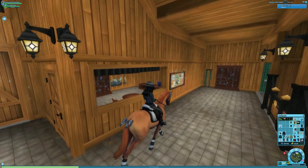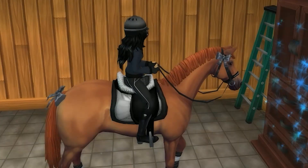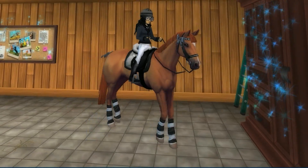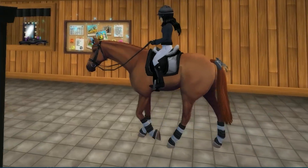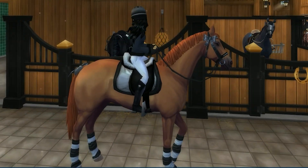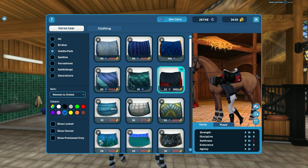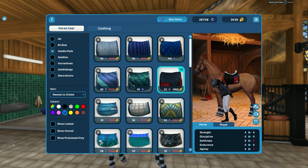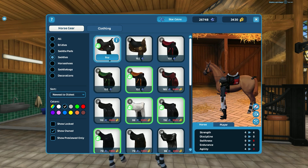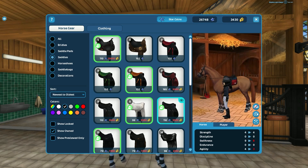I put on this outfit and suddenly I'm not feeling it anymore. Is it just me, or does the shirt still seem kind of out of place? Maybe a more blue-y color... oh my gosh. What if I add some red into it? Something isn't right about this whole outfit and I don't know what it is. Do you think that looks better?